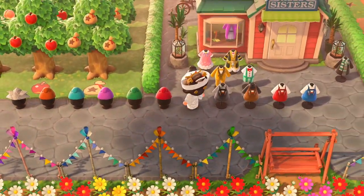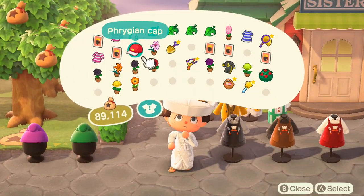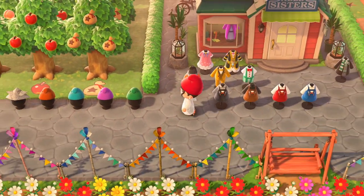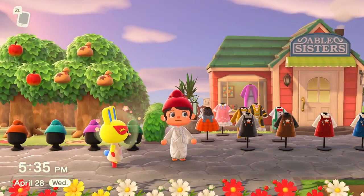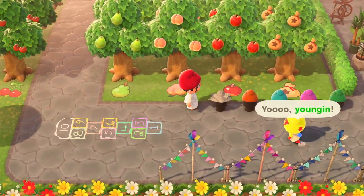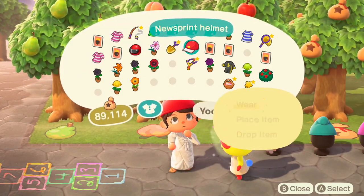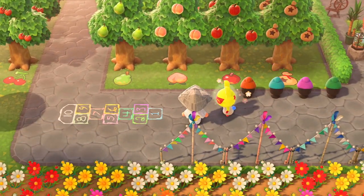And then here we have five color variants of the Phrygian cap. I'm not sure what the significance of this is — it looks like a little dwarf hat. And one more thing: they have this newspaper cap, which is very interesting — like a paper newspaper hat.